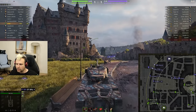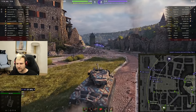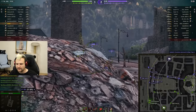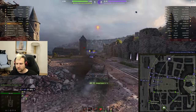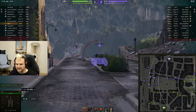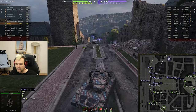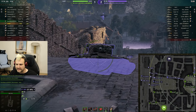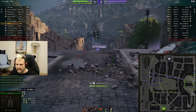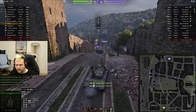Since we took the hill already, we are going to start making pressure. Especially for this T29 and this Pershing — I'm not going to stop for a second. I am going to make pressure in front and show dominance towards the enemy forces over there, and believe me, this is going to work pretty good for us. We just tracked the T29 and we are going to claim his life like there is no tomorrow.